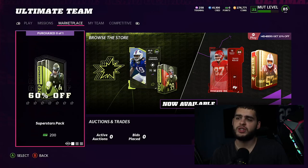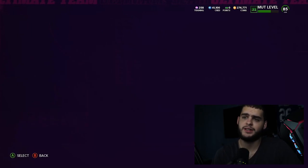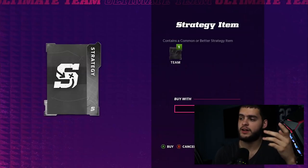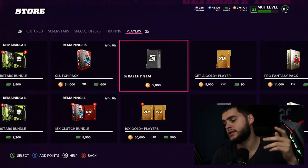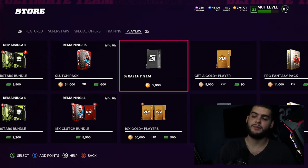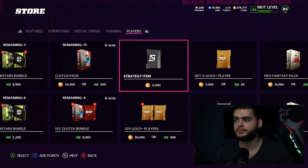So first off, people may wonder how do you get strategy cards. One of the easiest ways is going to Players, then Strategy Card Item, which is 5,000 coins for a common or better. From what I've heard, you could spend a few hundred thousand coins here — you might get lucky and pull a rare or two, but you'll get a lot of commons. You can always exchange them up, which I'll go over in a second.